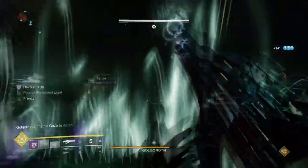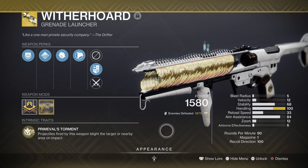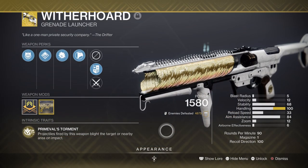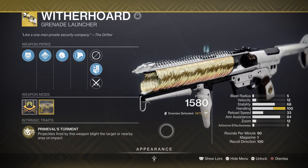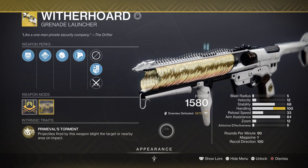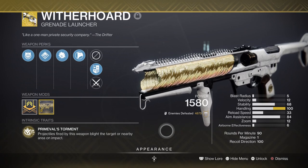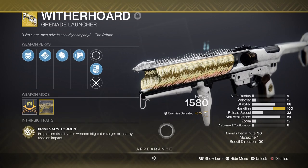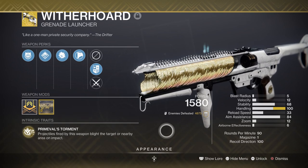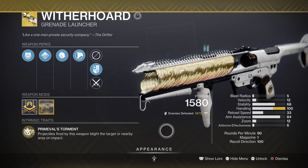For weapons, you have a variety to pick and these are my favourites. At primary we have the Witherhoard, which is great for ad clearing and capable of doing continuous damage on a single target if it's direct. Our boots give weapons the ability to be overload while on a rift, allowing us to free up our armor slots and pick whatever weapons we want even without a corresponding anti-champion mod. This is why I chose Witherhoard — its effects are simple, easy, and very strong in high end game activities. If you haven't got this weapon yet as a new light, get this as the number one to start with.